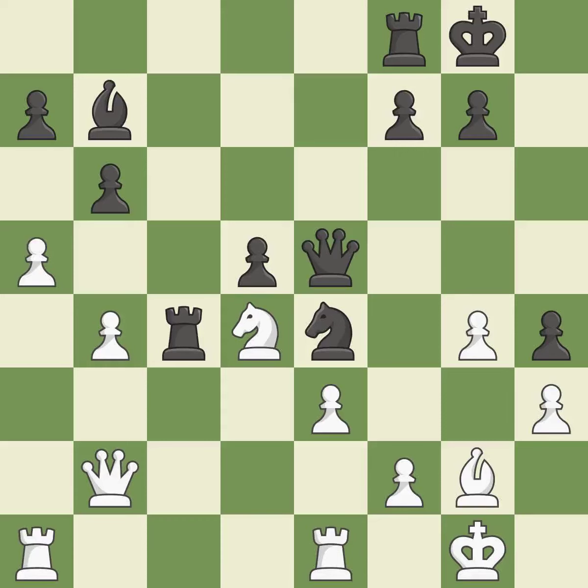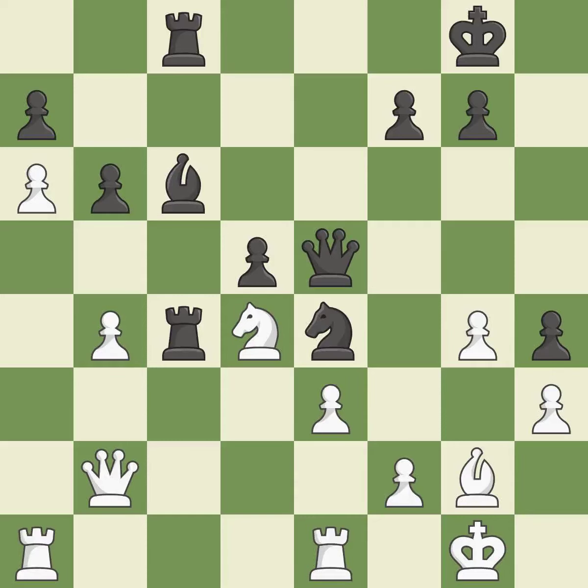This misses an opportunity to kick a queen — it is an inaccuracy. This doubles the rooks onto a single file, which allows them to team up to create threats — it is best. This overlooks an opportunity to threaten winning a queen — it is an inaccuracy. This overlooks a better way to move a bishop to safety. This permits the opponent to challenge the opposing rook for the open file — it is an inaccuracy. This threatens to kick a knight — it is an inaccuracy. The rooks are coordinated and powerfully doubled on the file — it is best. That's fine — it is good.